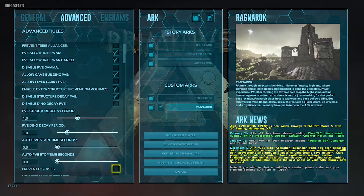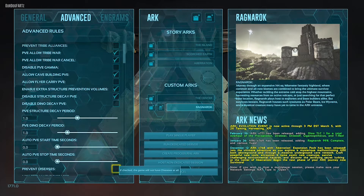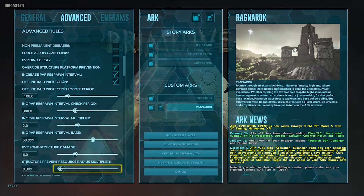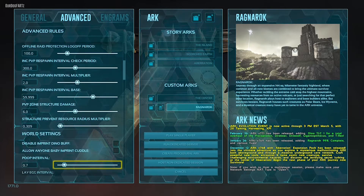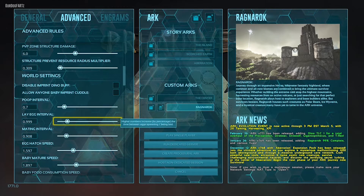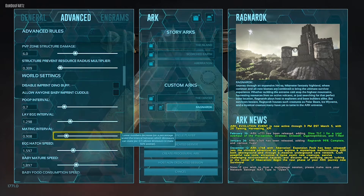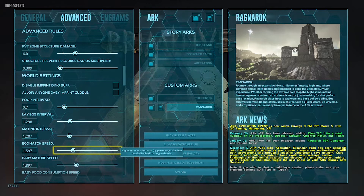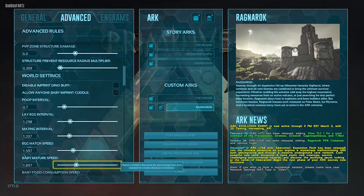I don't change any of the structure stuff because this is for PvE — I'm not doing PvP unless you're going to fight against your friends. The online rating doesn't matter. The poop interval I change a little bit so it's higher. The egg lay interval I change because it takes a while to lay eggs. The mating interval I increase a bit so it doesn't take so long to get eggs. The egg hatching speed I definitely upgrade.